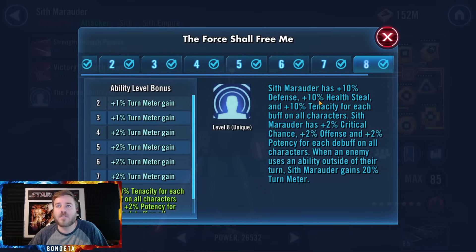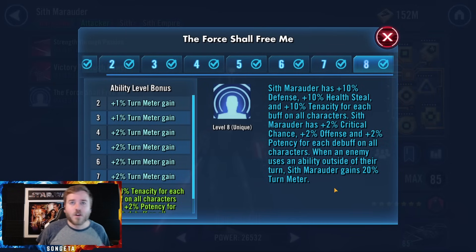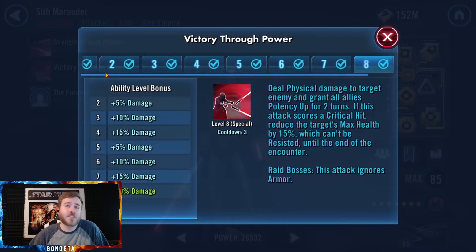Marauder's unique is low-key one of the best uniques in the game. He gets 10% defense, health steal, and tenacity for each buff on all characters — if all enemies have five buffs each, that's 250% of all those stats. He also gets 2% crit chance, offense, and potency for each debuff on all characters, counting all Ferocity stacks. With 10 Ferocity on each of five characters, that's plus 100% crit chance, offense, and potency. Whenever an enemy uses an ability outside their turn — assisting or counterattacking — he gains 20% turn meter.